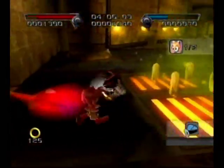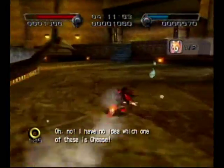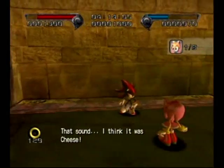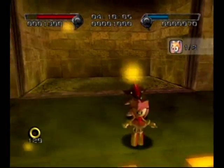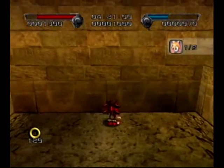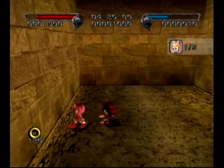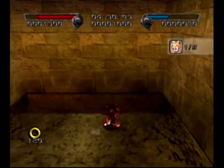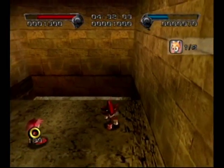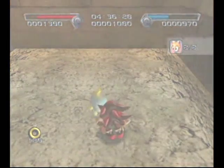Folks, we're in the big room with all the Chao. Cheese is not actually in this big area. What you want to do is take the right pathway, and this stone wall will start moving by itself. You just wait for it to move all the way to the end, and then Cheese the Chao will show up — somehow not crushed to death by the stone pillar wall that is moving. You find Cream, you find Cheese, and that is it. You have successfully completed the hero mission of Cryptic Castle.